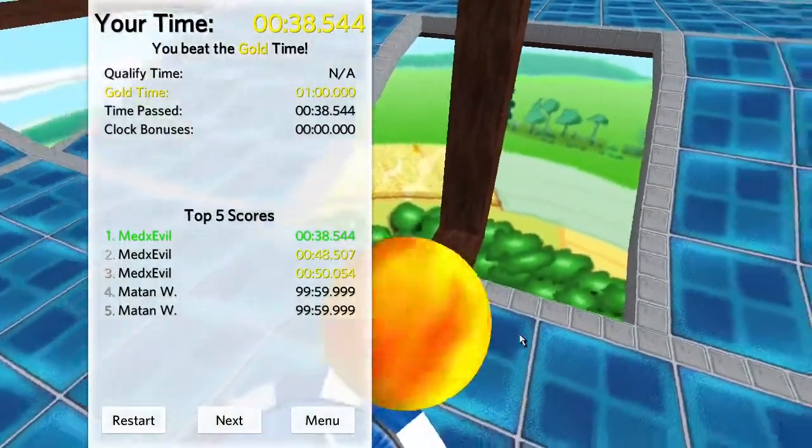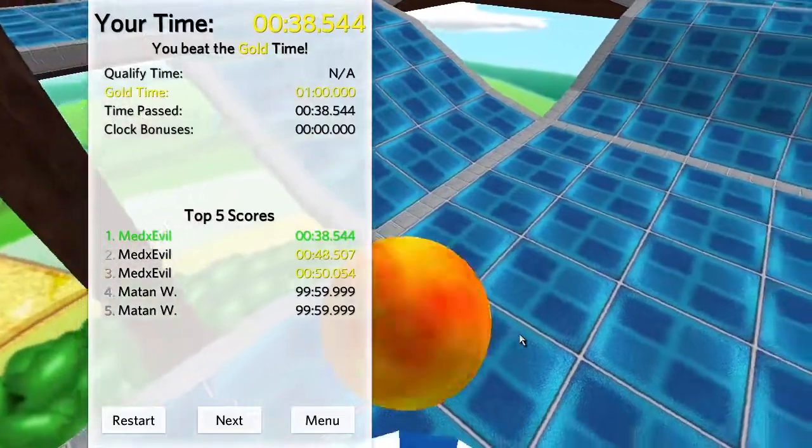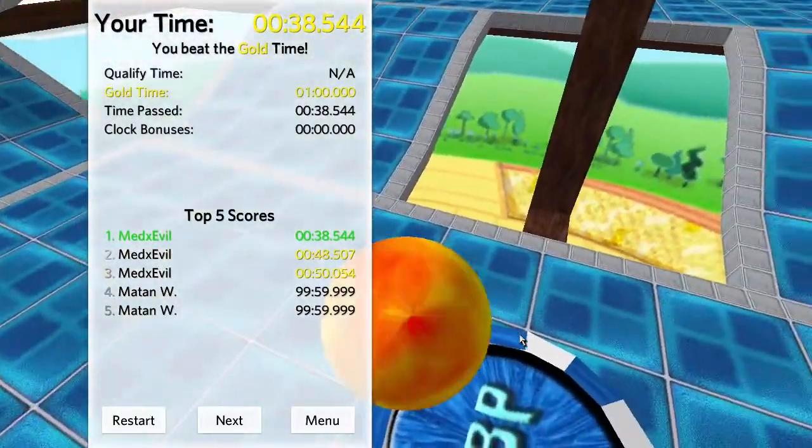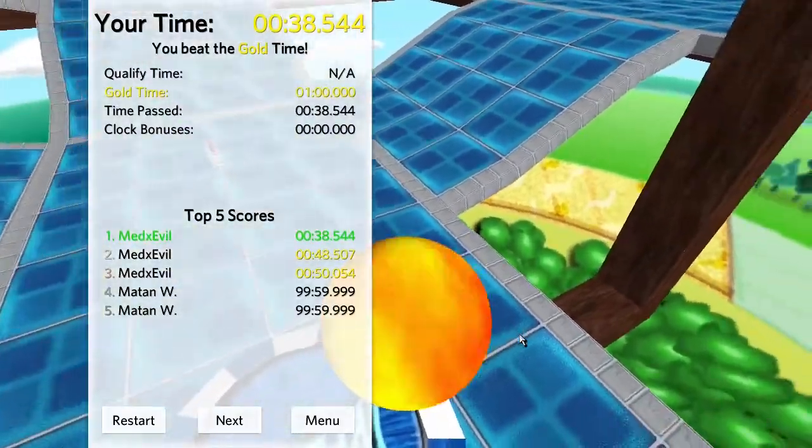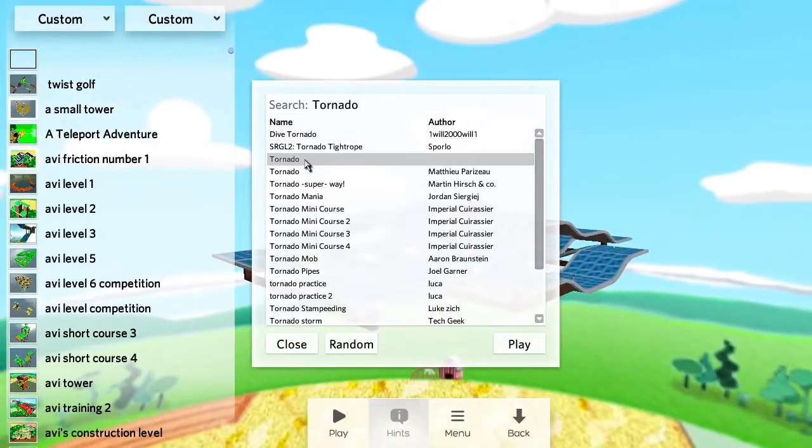But it's not bad — it could certainly be more visually appealing. With the gold times, they're a lot higher. There are also two other times: a bronze and a silver time. After Ramp Matrix, there's Tornado.